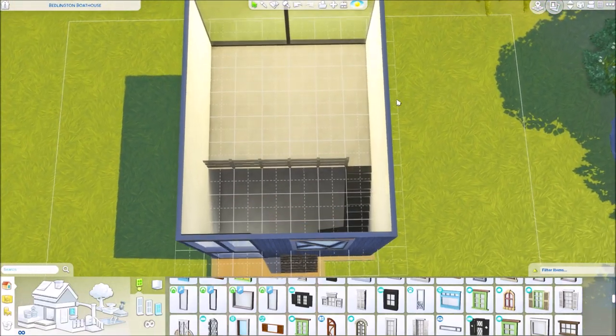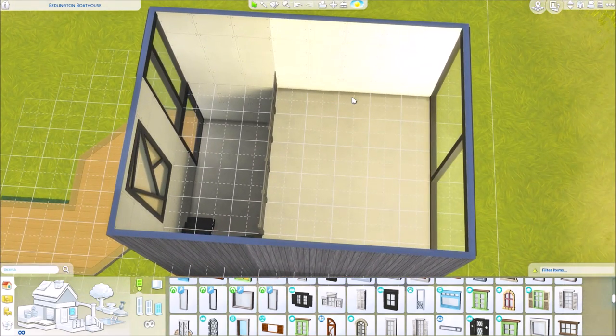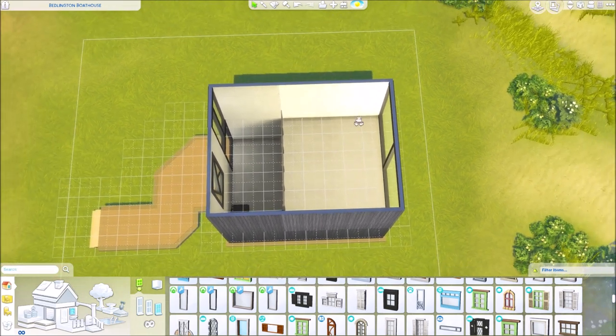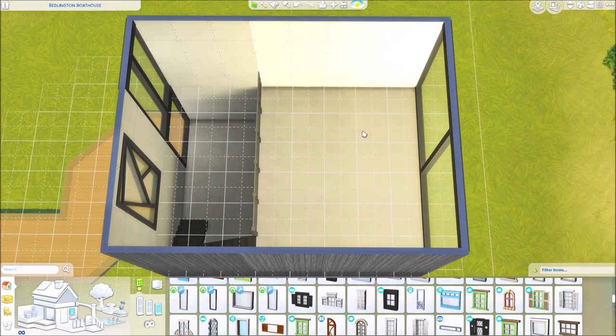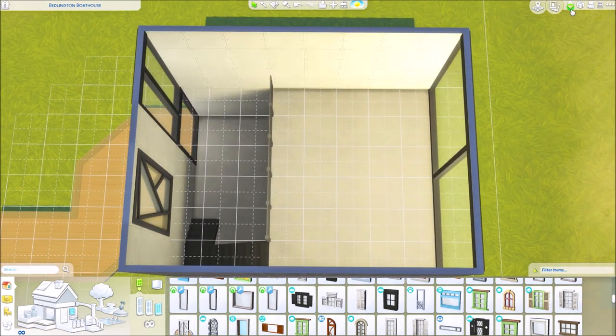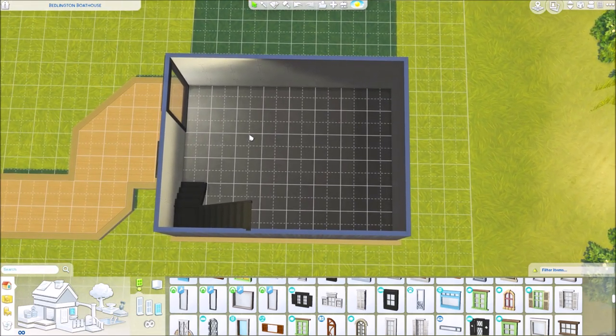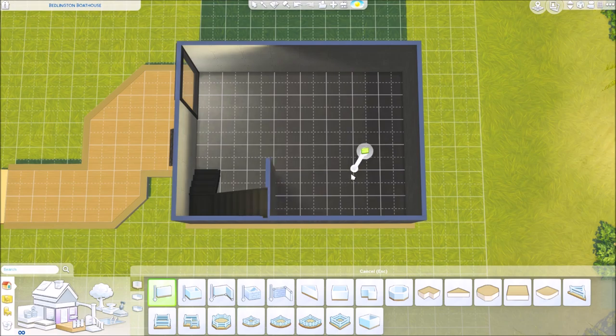The floor plan is something I want to talk about too. When I'm thinking of a floor plan I always think about what Sims and what family I'm going to be building for. This might be just for a single Sim or a couple, so this is plenty of room for a bedroom space. Down here is where we're going to put a living room, a kitchen, and a bathroom. Right here is probably a good space for a bathroom.